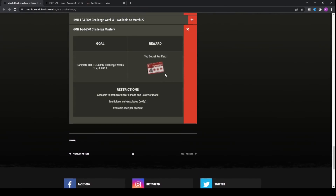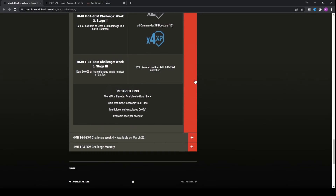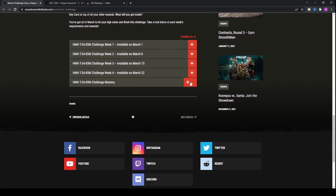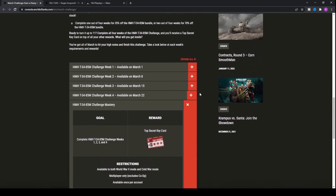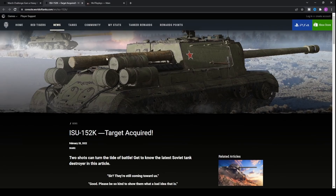If you complete all challenges, you also finish the T-34 85M mastery challenge, which rewards you with a top secret key card. Check out the other video where Jonesy saved up 76 key cards over the past year and opened them all at once — that'll give you a great idea of why you'd want to save them up.